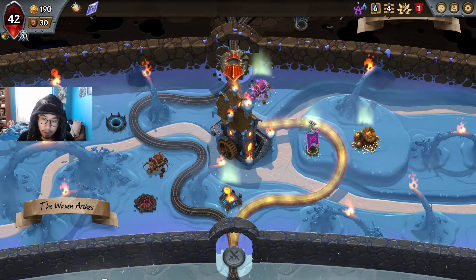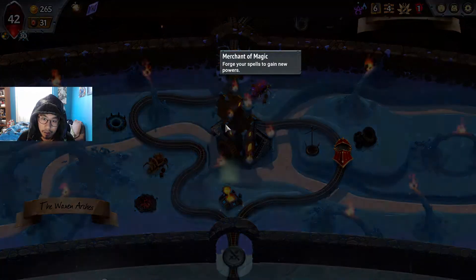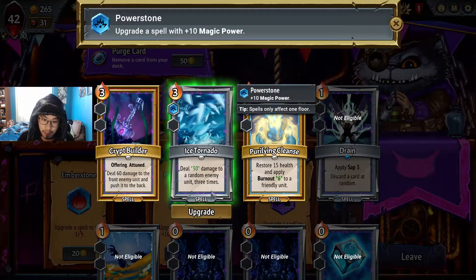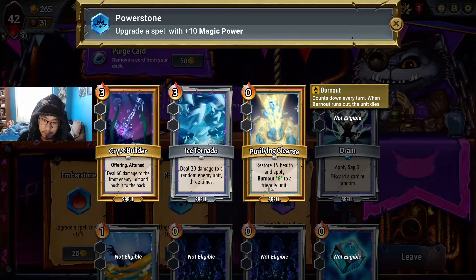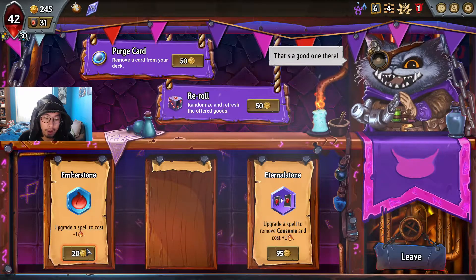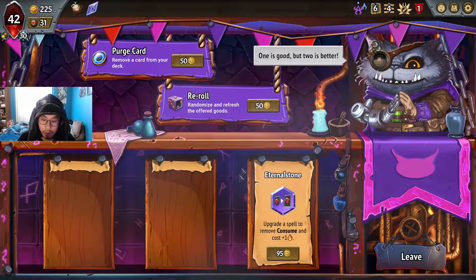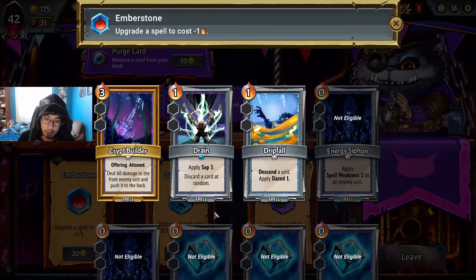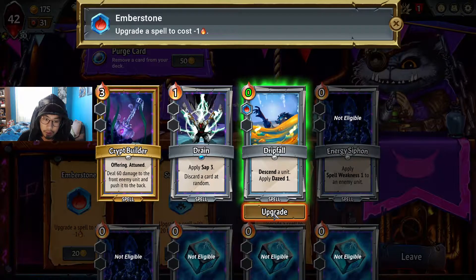We're okay — we can upgrade our champion, thank goodness. I need all the train stewards I can get, so I'm gonna go this way. Another guard — hell yeah. I need help and a lot of it. 30 damage seems pretty good — 25 health and apply burnout 6. I'd rather have that. Remove consume — do that. A free Driftfall seems very good.